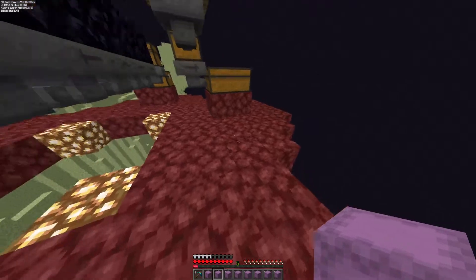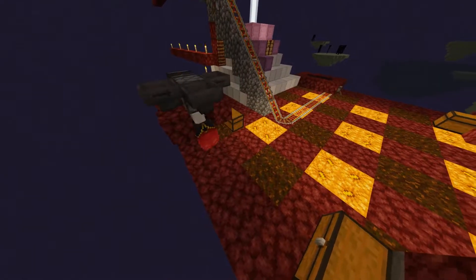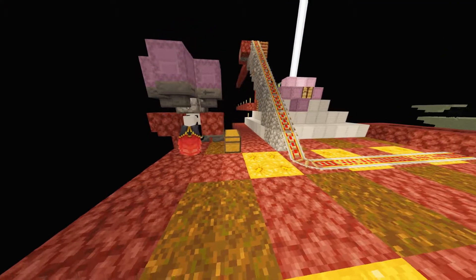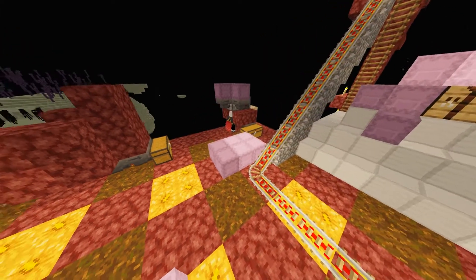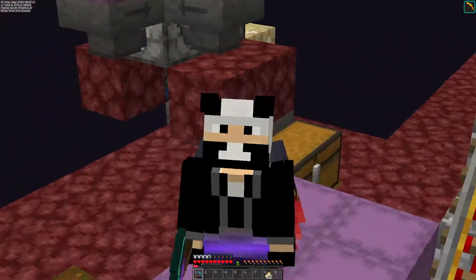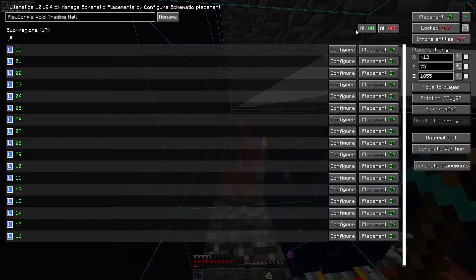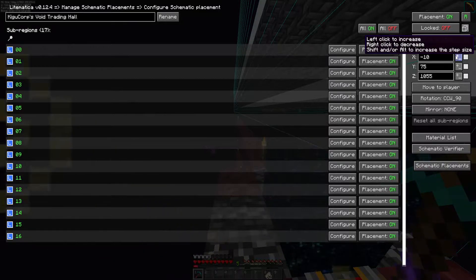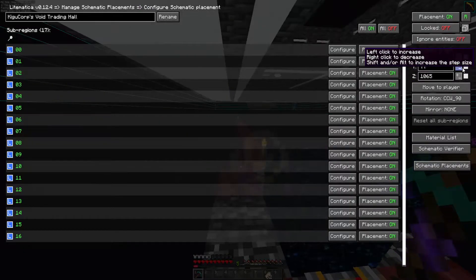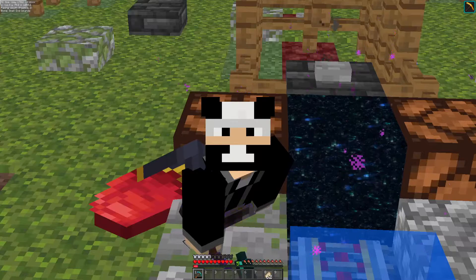Let's collect all of our concrete powder and go process them — this is going to take a bit. Now that we've processed all this concrete, it's time to actually build this. The way you set this up is pretty simple. I use the end gateway as a sort of reference point as to where to put this thing. Left-clicking makes it go right and right-clicking makes it go left on the X-axis; on the Z-axis it goes forwards and back; the Y-axis goes up and down. Now that we've set this in place, you can see what we're really going for with the void trading hall — so let's get building.